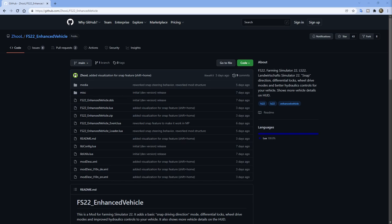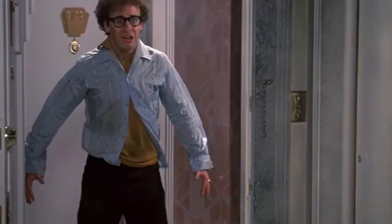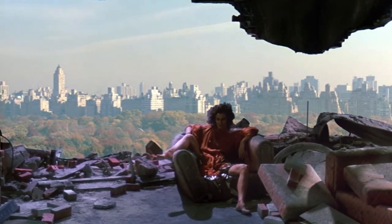So where can you get this mod? Well, you can get it over at GitHub — I'll put a link down in the description for you. This mod is by Zul. Zul is the maker of FS22 Enhanced Vehicle.